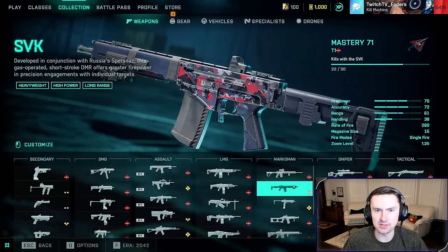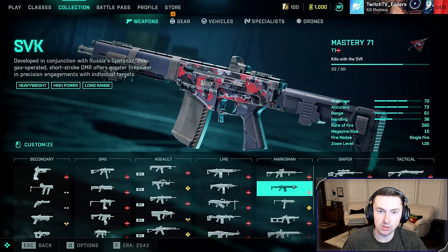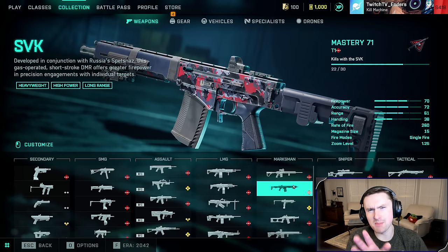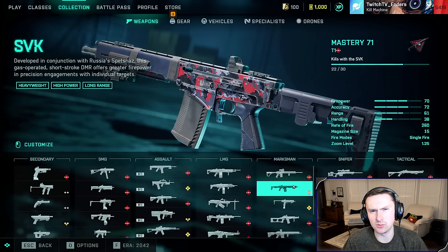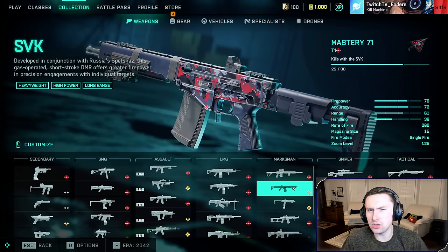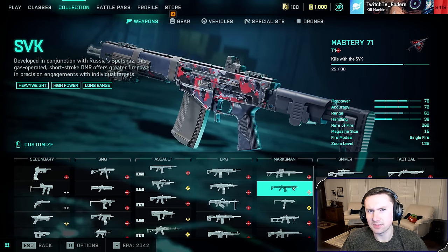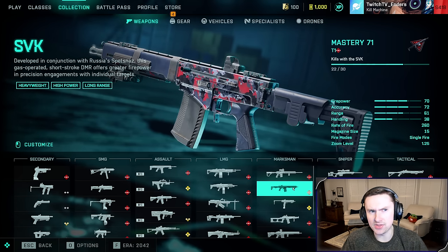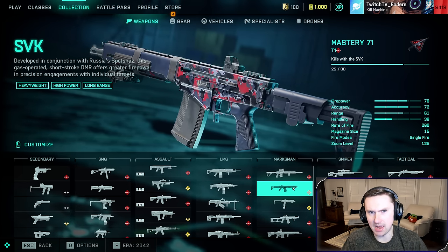The fourth weapon on this list — the SVK. It's just ridiculous. You guys remember the RSC 1917 from Battlefield 1 and how people thought that was overpowered? The SVK basically is an RSC with 11 more rounds in the magazine and faster fire rate — double the range, less recoil. It's actually on steroids.